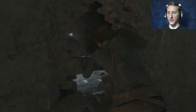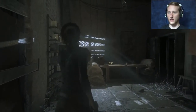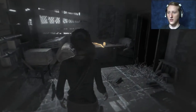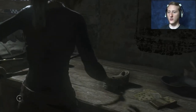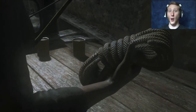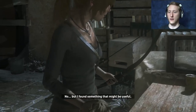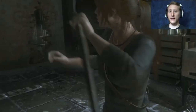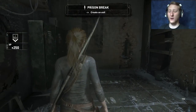There better not be anyone in this room or else I'm kind of fucked. There we go - ow, I nicked my shoulder. What's in here? Another bow - same bow? Or... rope arrows! Oh my god, thank you! That means we can go back and do that hidden tomb. Yay, I got the rope arrows!